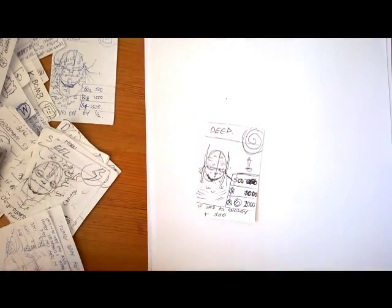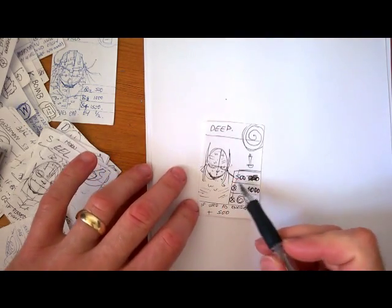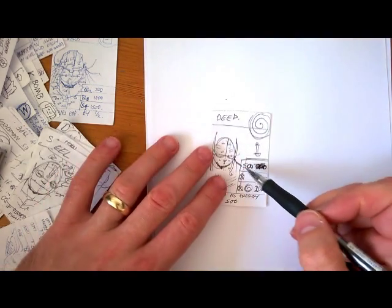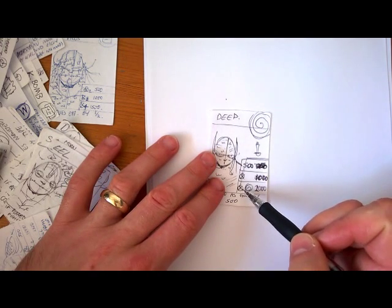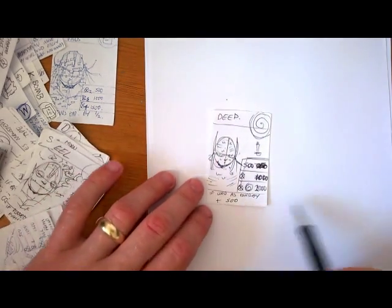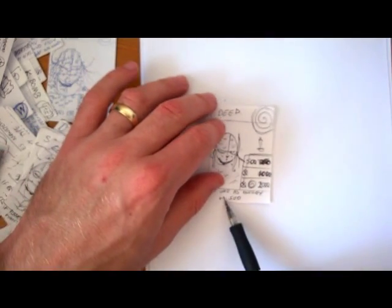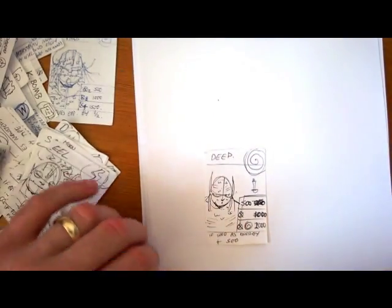I'm gonna do this character, The Deep. He's a character which you can just put on the field — he has no energy initially, so you don't have to give him any energies. Later, one energy gives a thousand, and a psychic energy gives you two thousand. If used as a plus five hundred, if used as an energy you get plus five hundred.